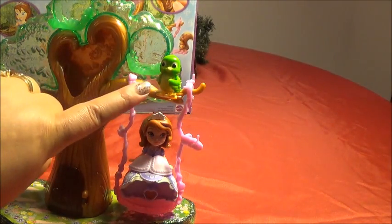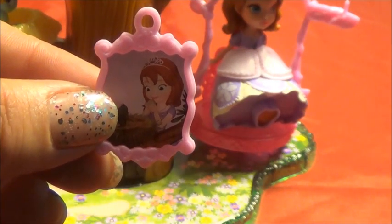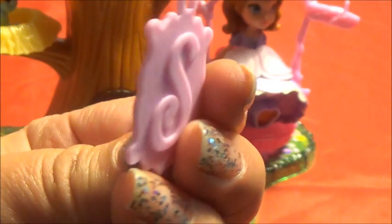You can also place a bird on top of Sofia. This playset also comes with Sofia's pendant that has an S on the back for Sofia.